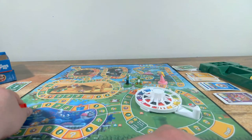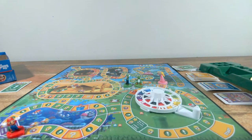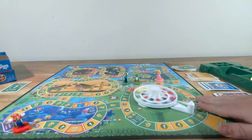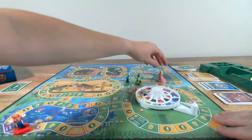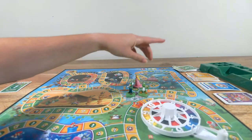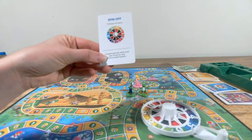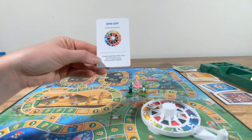One more to go and I collect two coins. Pirate Penny rolls a five. That lands on a minigame. It says: Challenge all players — lowest spinner wins and can move to any unoccupied space. Pirate Penny rolls a three. I've got to get lower than three. Come on, one — and I rolled a one! So I can go to any space I want.